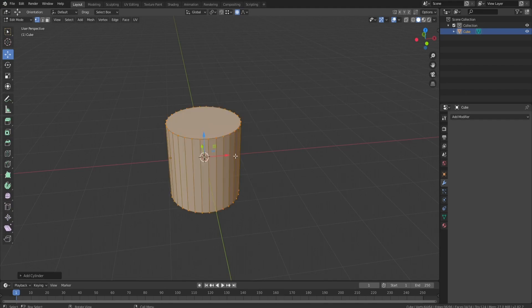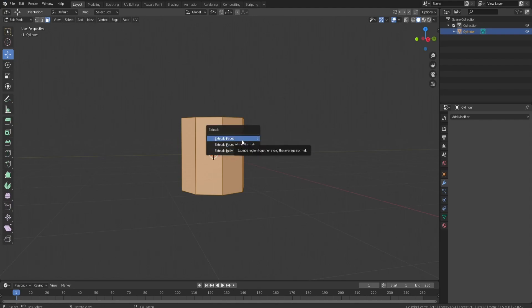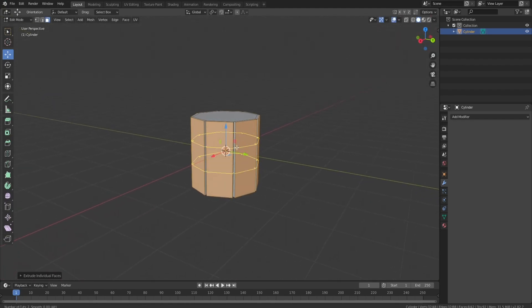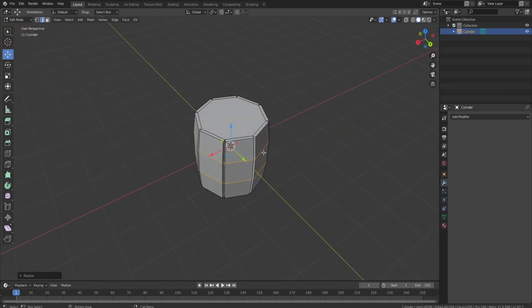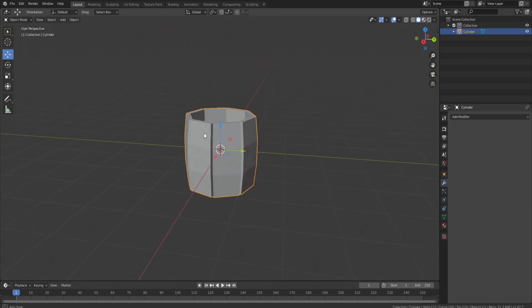Up next — extrude tools. I use these all the time. If I wanted to make a barrel, I'd grab every face, unselect the top ones, and press Alt+E — you get three options: Extrude Faces, Extrude Along Face Normals, and Extrude Individual Faces. Since this is a barrel, I'll click Extrude Individual Faces and go up or down to separate them slightly. Then I add a loop cut and scale those out — looks pretty much exactly like a barrel. Extrude down and now we have a barrel. The extrude tools are so, so helpful.